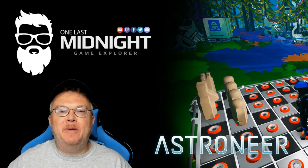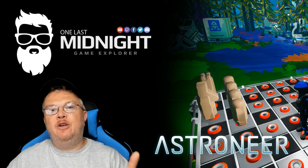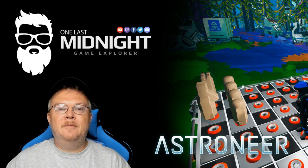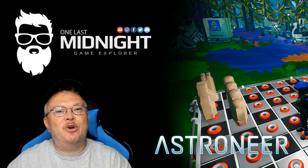Welcome back to another episode of Astroneer. In the Wanderers update we got to see a new type of platform that kind of looks like a game board — it's called the figurine platform. In this video we're going to look at how to find the stone figurines. Hope you guys enjoy it.